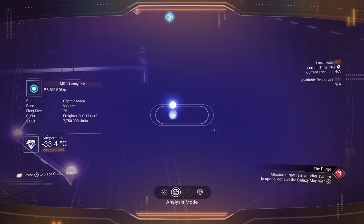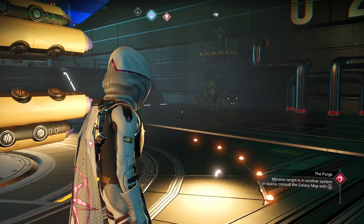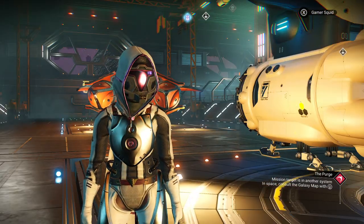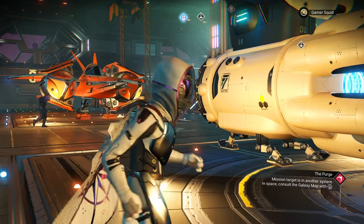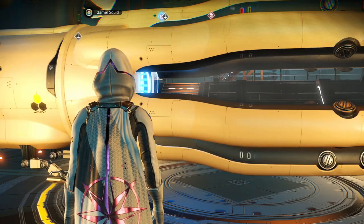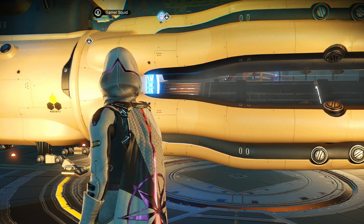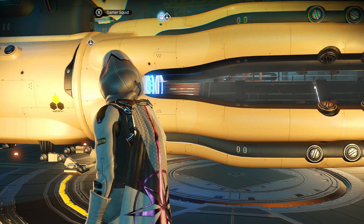It has 17 storage slots, four technology slots, and only two cargo slots — relatively small. But you can upgrade some of those depending on whether you have cargo bulkheads. The system we're in is an outlaw system. Now that we've found it and you understand how to find this style of freighter, let's get into the coordinates.